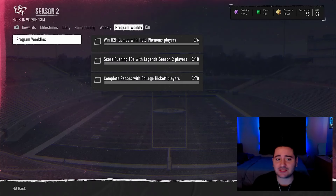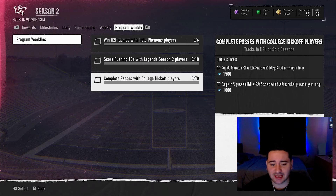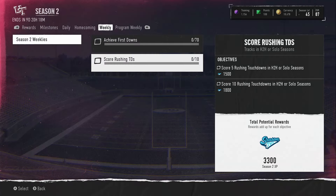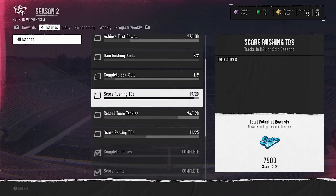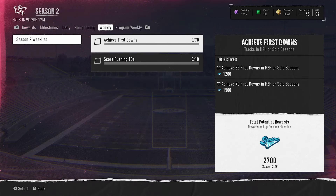They did not add any new milestone XP — all they added was weekly XP and program weekly XP. You can see right here, a total of around 15,000 free XP. We're going to show all the XP objectives first, then the content schedule. The best way to level up right now is just playing solo seasons, and make sure you have these players in your lineup because most of these objectives — mainly all of them — track in head-to-head or solo seasons, but a lot of them only track in solo seasons.